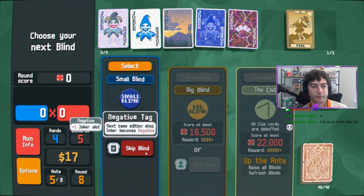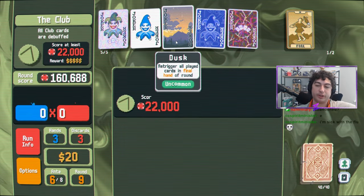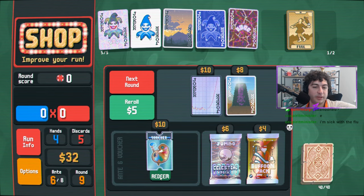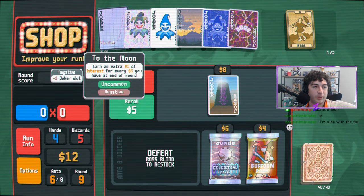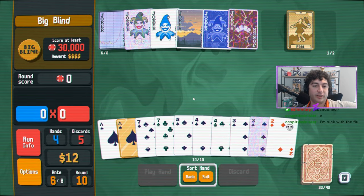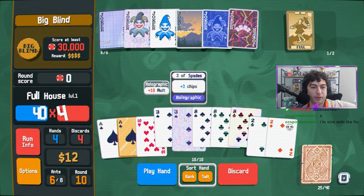Number seven: the Uncommon, Rare, Negative, Foil, Holographic, and Polychrome tags that you get from skipping all apply to the next joker in the shop. However, it does not guarantee there will be a joker in that shop — you can have shops with only planet or tarot cards, or in the Ghost Deck's case, some spectral cards. Note that eventually the tag will still apply to the next joker that does appear in the shop. So if you re-roll because you got only planet cards, the next joker that appears on that re-roll will get the tag applied. These tags do not apply to joker booster packs or jokers created in other ways such as a Judgment tarot card or Wraith spectral card — they only apply to that top row of the shop.